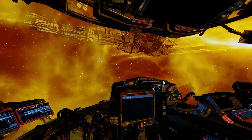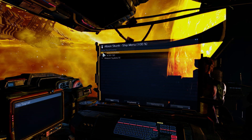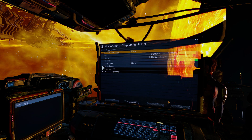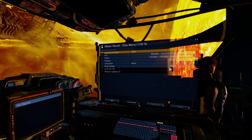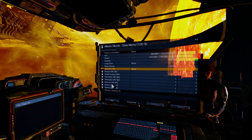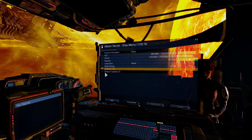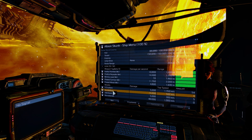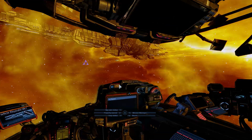Ship status gives you the status of your Albion Skunk. You can see your hull, shields, engines, jump drive — I have none — radar range, and whatever drone and missile loadout you have down here. Got some missiles here.